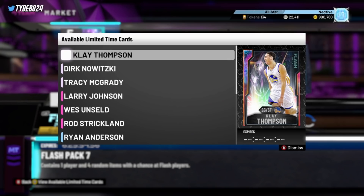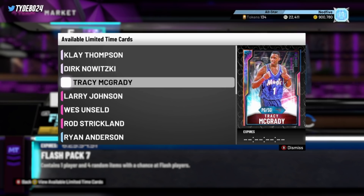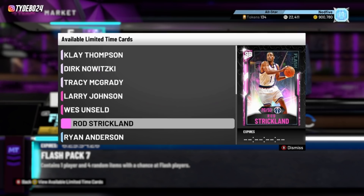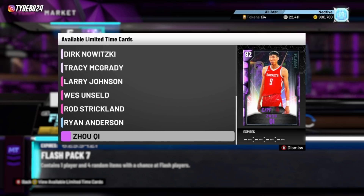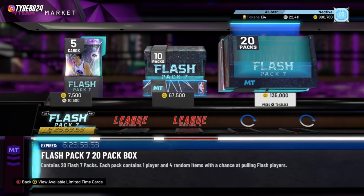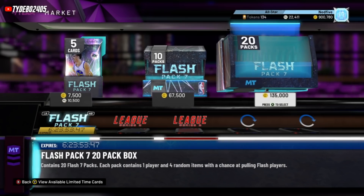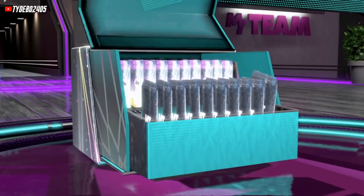As you can see here we got some new players including Clay Thompson, Dirk — I'm not very high on Dirk — but Tracy McGrady who is going to be elite, Larry Johnson who looks pretty good, Wes Unseld who looks really good, his pink diamond at the start of the year was good, Evo Rod Strickland, Ryan Anderson Diamond, and Zuki who looks like he could be a decent budget card. Overall these look like some pretty good packs. We're gonna be opening up 900k worth of packs here, and at the end of the video I'll talk about how much MT I think we made. Let's get right into the 135k for all 20 packs — a whole box.